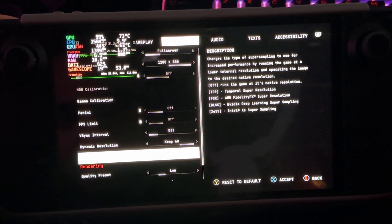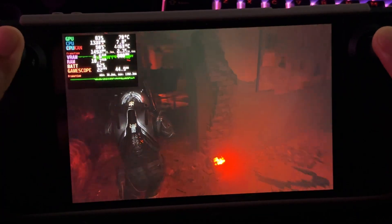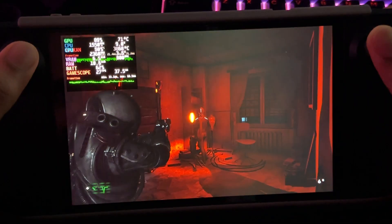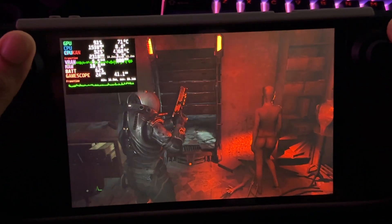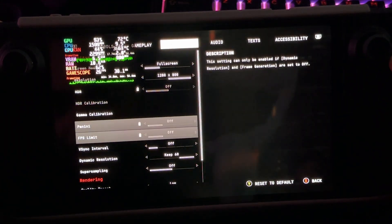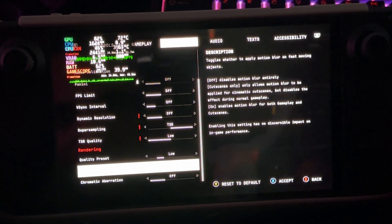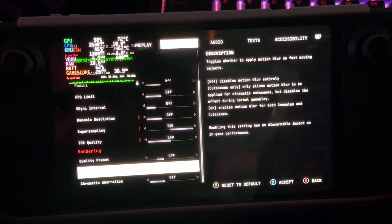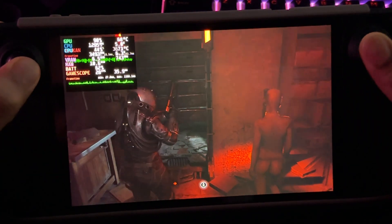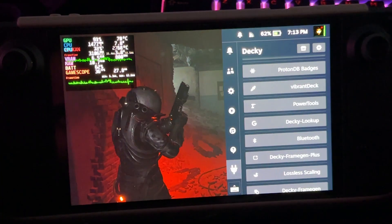Let's keep just dynamic resolution targeting 60, allowing it to scale down as much as it needs. That's slightly less playable. So if you want to play on low, the recommended config would be: dynamic resolution off, TSR on low, quality preset on low — this makes low a playable experience. And then you can further enhance it by turning on lossless scaling.